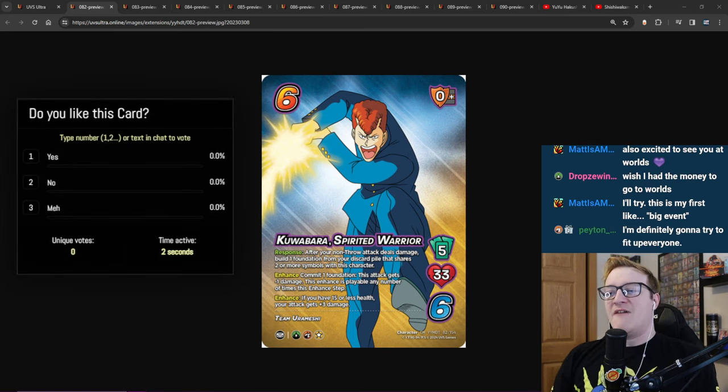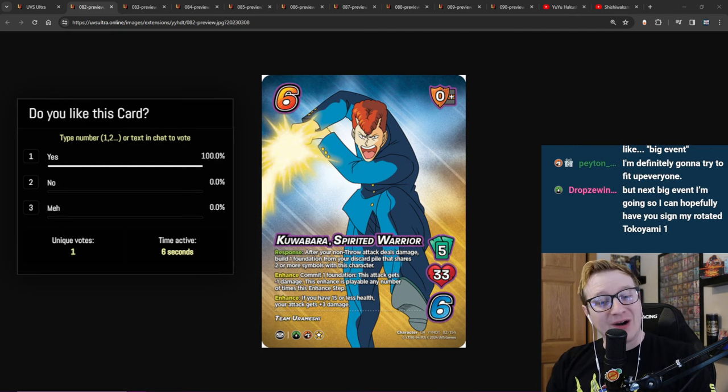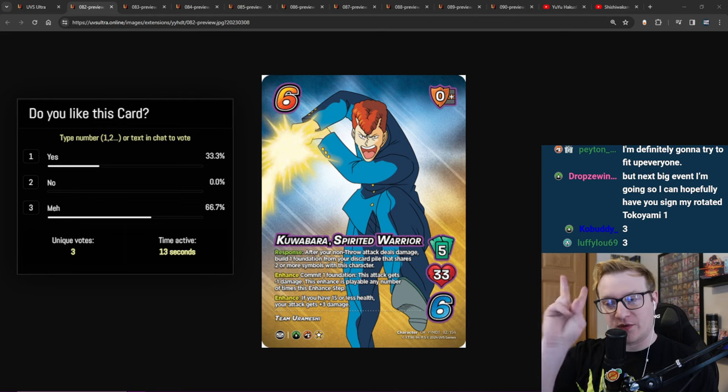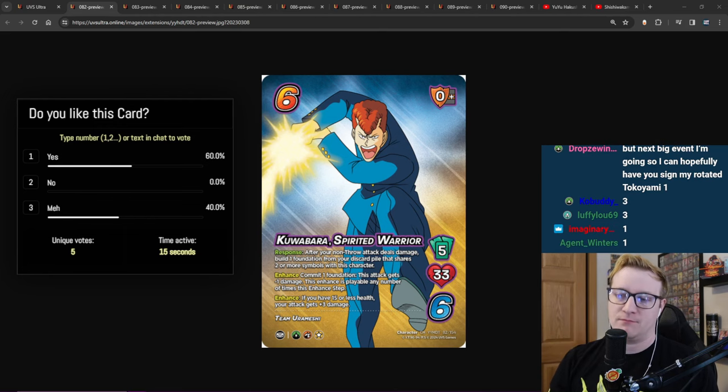5 hand size, 33 health, has Earth, Fire, and Good. His response says: after your non-throw attack deals damage, build one foundation from your discard pile that shares 2 or more symbols with this character. Just build a card.